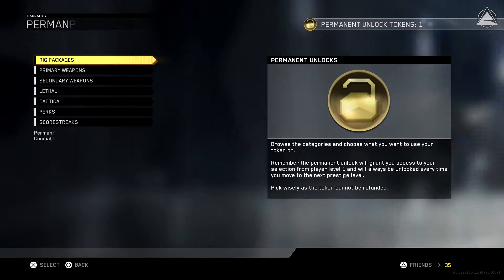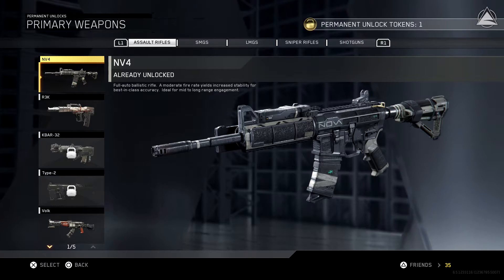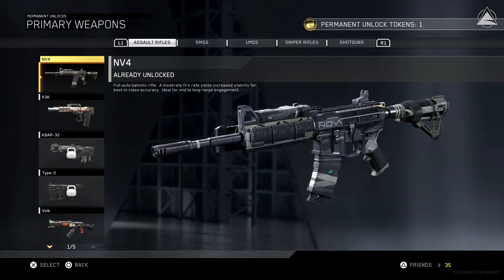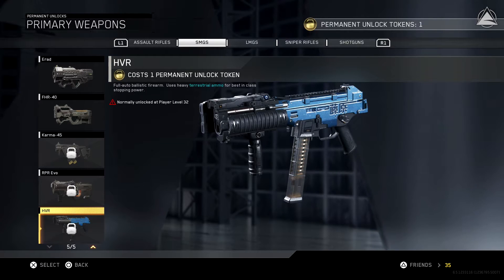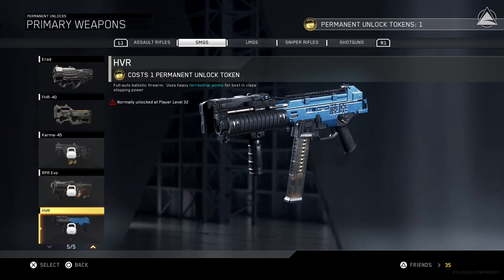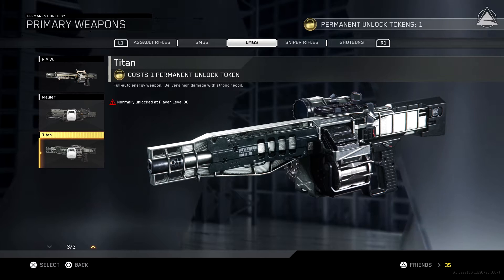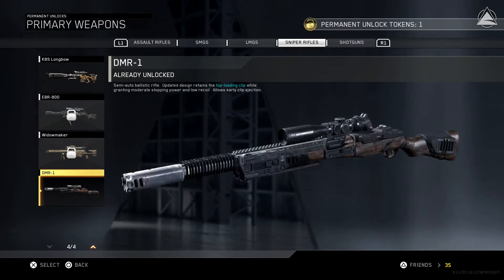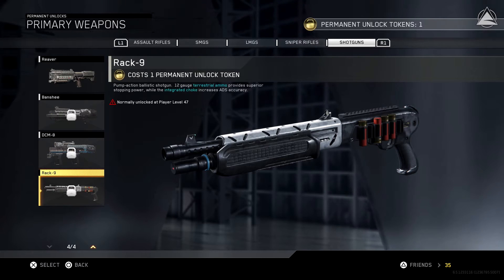We're going to go to our Permanent Unlocks first and check out the Primary Weapons. As you guys know, I am trying to go for Black Sky Camo and Solar. I already have that one unlocked. I do want to get this one — it's at 32, which is kind of easy to get to, but it gets hard to level up around 35 to 40, all the way up to 55. This one's at 38, so it's not really worth it. We already have this one unlocked, and this one's at 47, which is way down there.